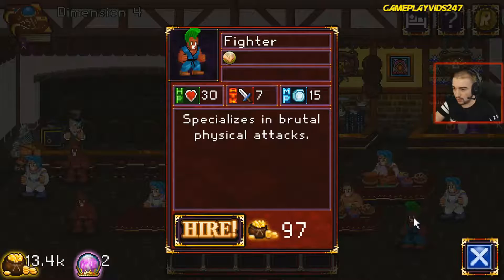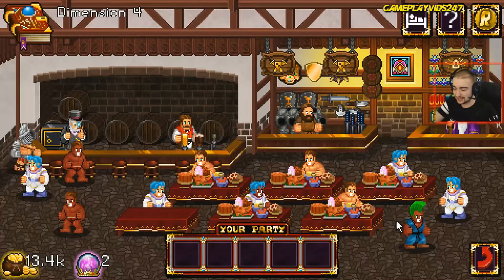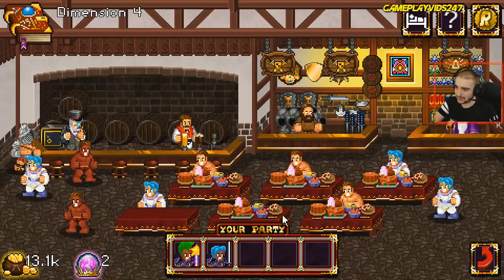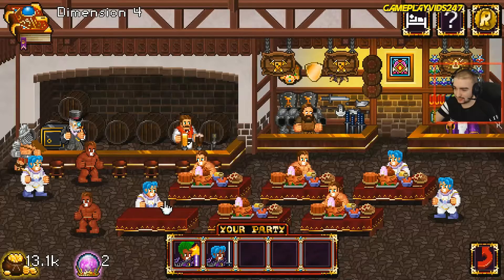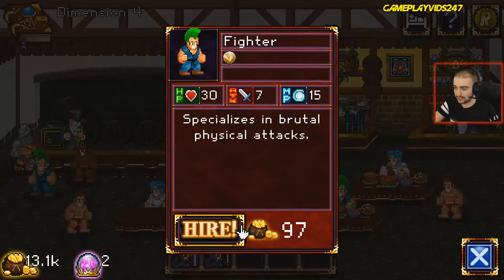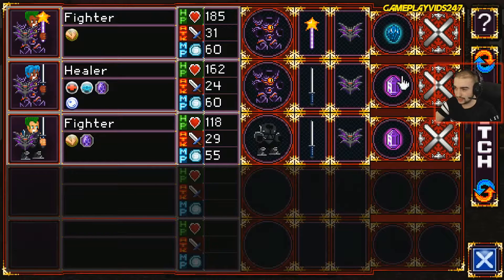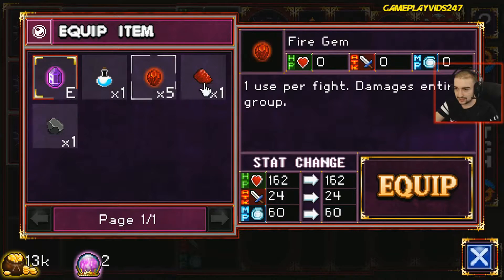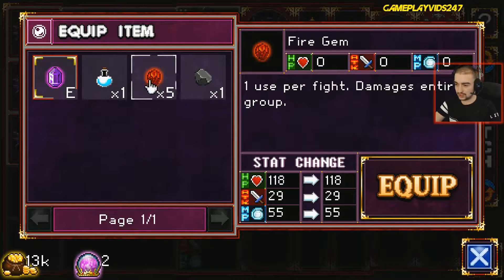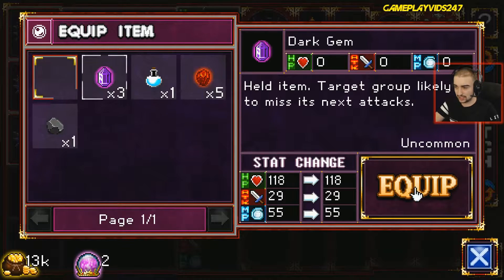Now we need to pick up a squad here. Who do we want? I suspect a fighter, maybe. Can we get anything better right now? Probably not — we'll go fighter, healer, and fighter again. Let's get back a fighter. Then I reckon we'll hit up the arena mode quickly. Should we pick up the ice gem? Yeah, we'll grab the ice gem, fire gem, monster meat, and dark gem — equip.